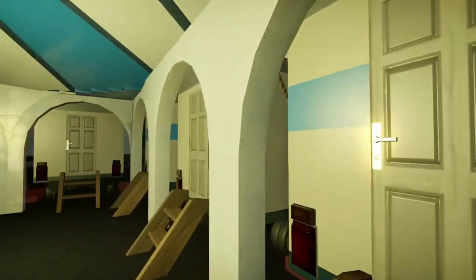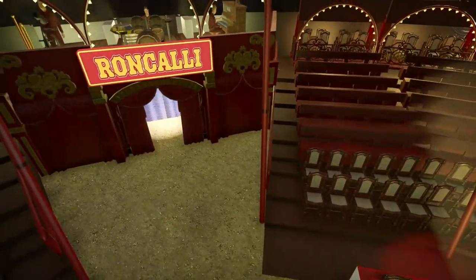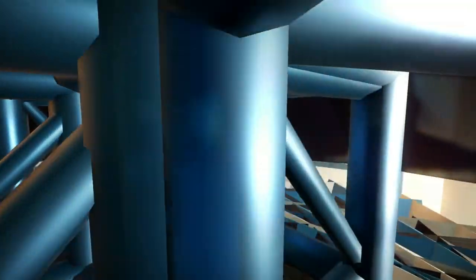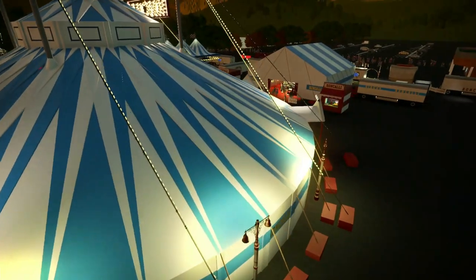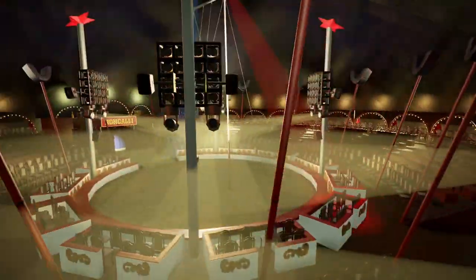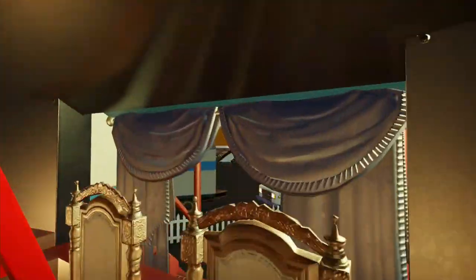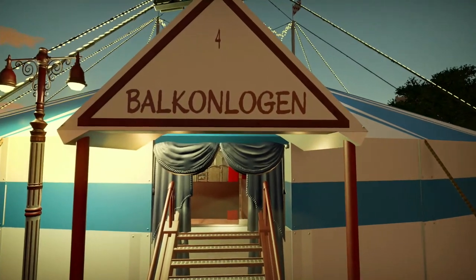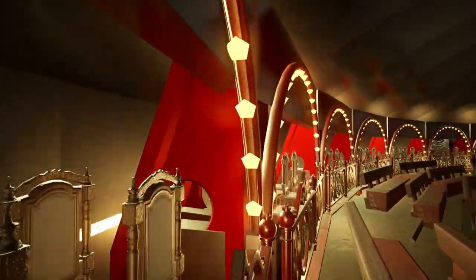These are the performance changing rooms out the back, so performers can come in through here, go through the curtain, up the ladders, and then start the performance. There's all the scaffolding here as well. I'm genuinely blown away — that roof has just blown my mind. There's another entrance — I think it's the pathway round to the balcony boxes. This is superb.